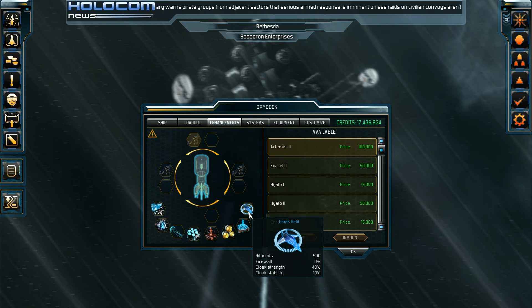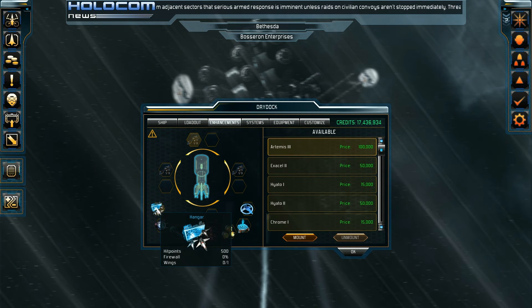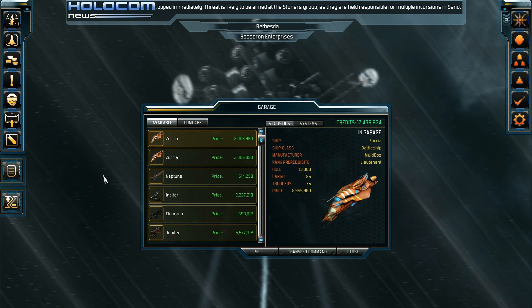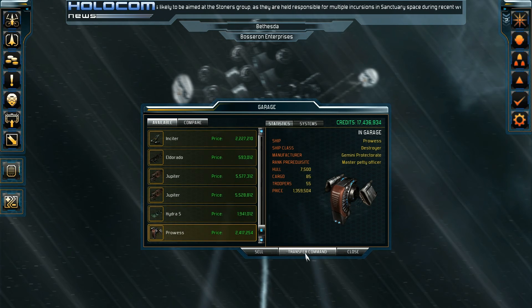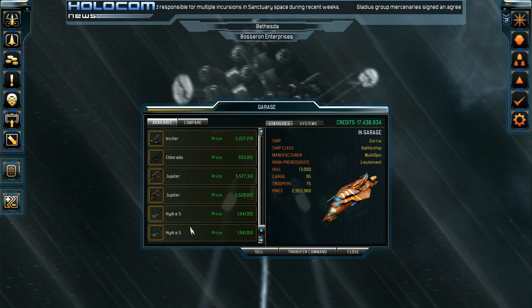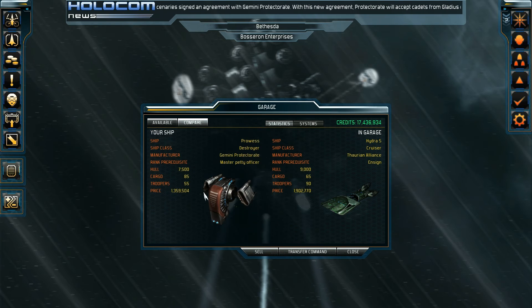I like this ship — it has a cloak field and it's got a hangar. Let me jump on board my regular ship for comparison. It also has 90 troopers which is very interesting. So the Hydra S has 90 troopers and a little less cargo than what I have, but it's got more hull — I'm at 7500, this one is at 9000. The 90 troopers are outstanding for a cruiser.